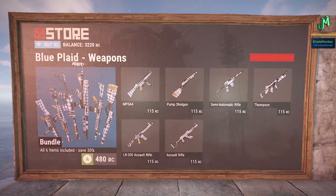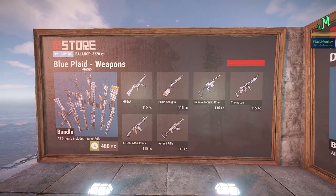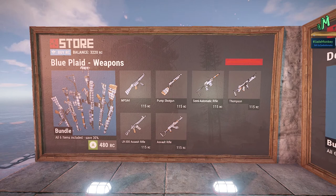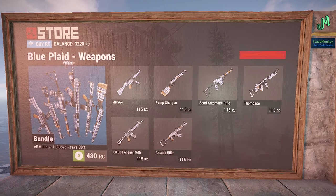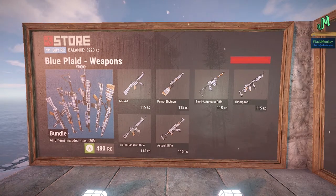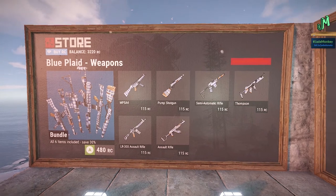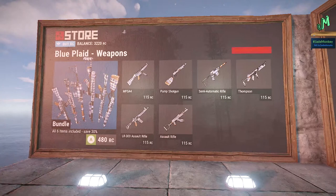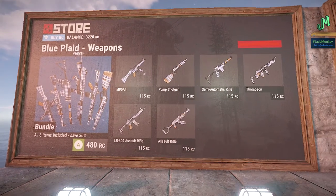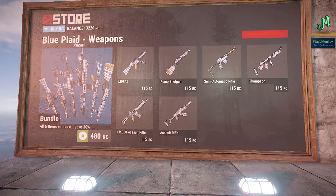The last one is quite interesting — not only the skin itself, but I like the fact that this is all a weapon set and it's really reasonably priced at 480 RC. If you're looking for ways to spruce up your weapon collection, this is definitely a good set to get. You've got all the major heavy hitters: Mr. Timmy, Mr. Starpiece, Pumpy, MP5, LR, and Assault Rifle. These are all the big ones, so if you're in the market this is definitely a steal. Probably the best one for this rotation.